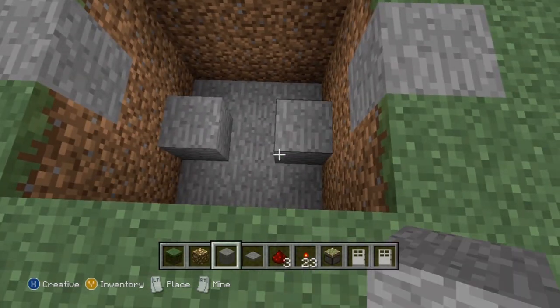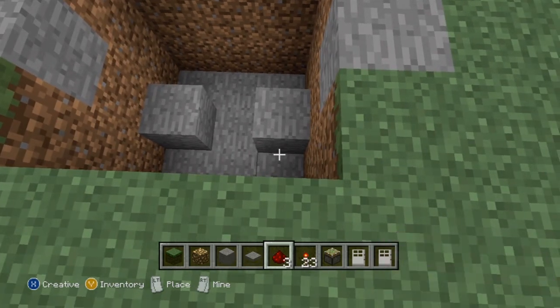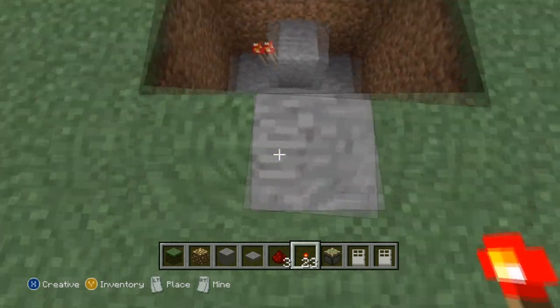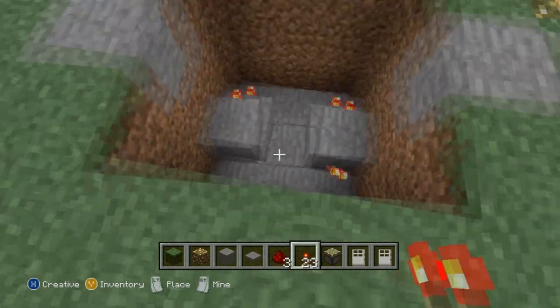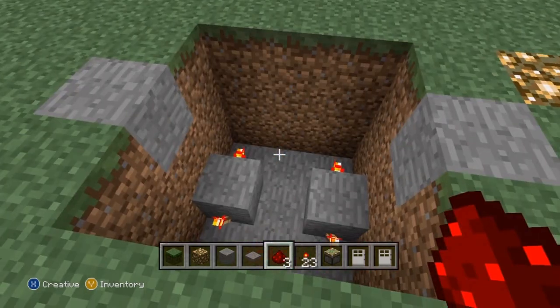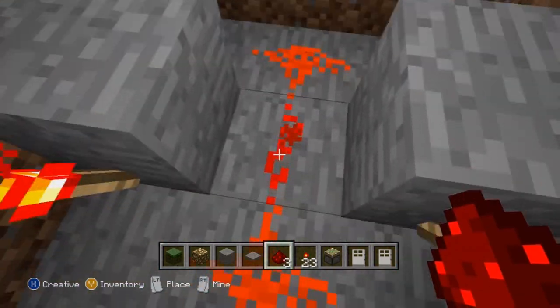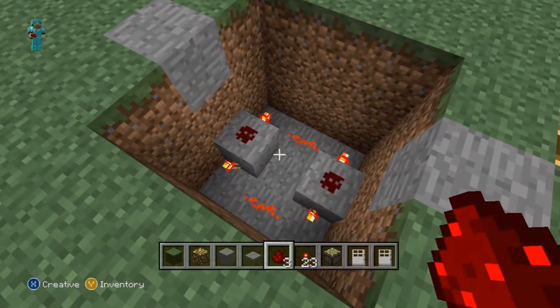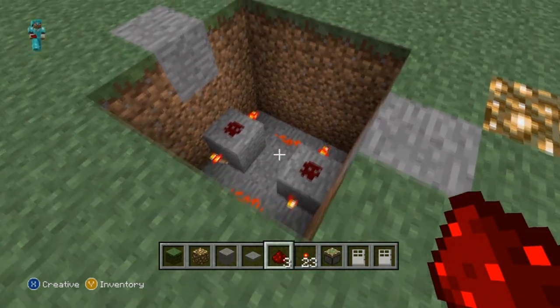Now you're going to take any block that can hold a charge and place it in the bottom side by side like that, and place a redstone torch on either side of the block. Now you're going to take some redstone dust and connect them, and place it also on top of the block that is lit by the redstone torches.